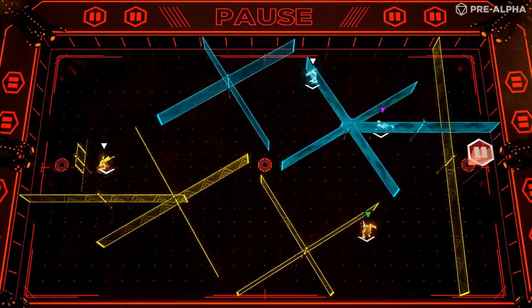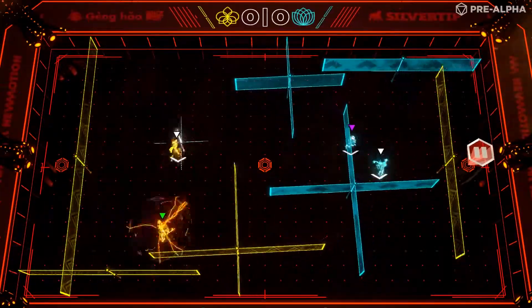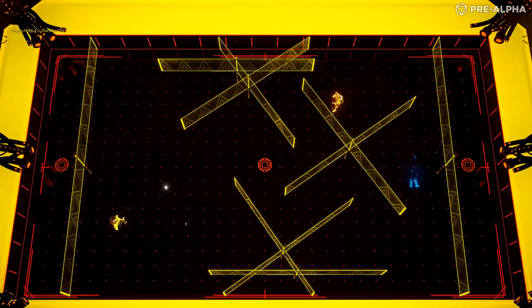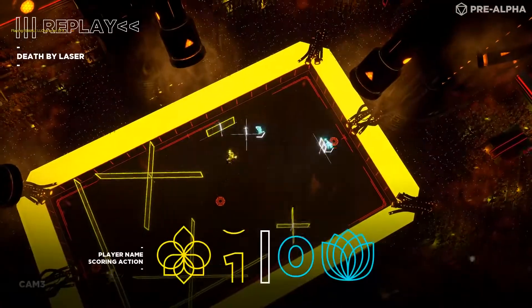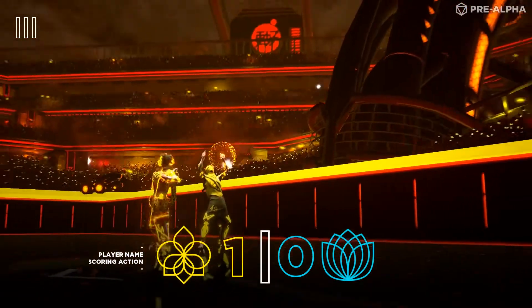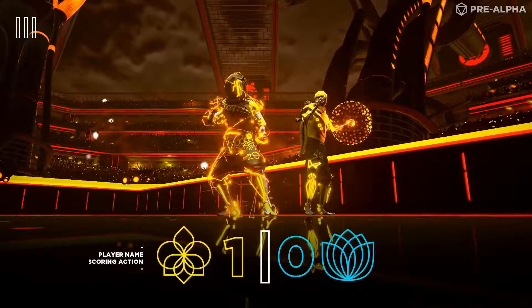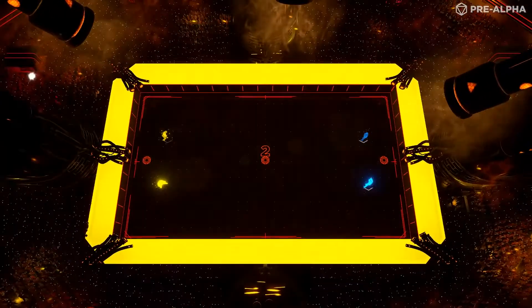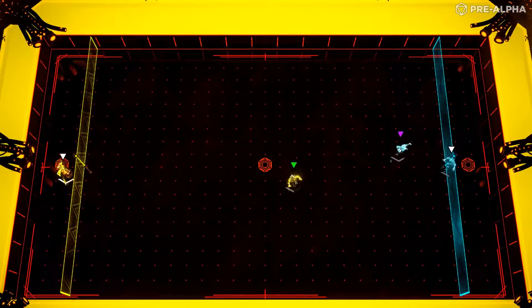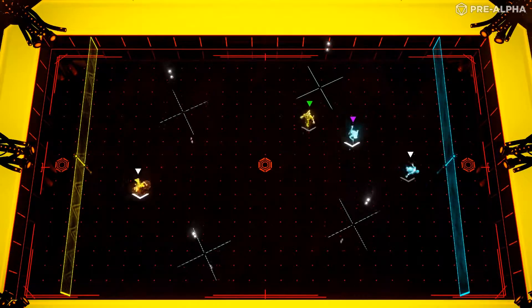To explain the steal mechanic, we have to understand the primary mechanic by which you win matches. As the match plays out, various shapes will begin to appear on the map in a neutral color with a power prism at the center. The first player to run across the power prism activates the shape, expanding its size, filling out its dimensions, and turning it to your team's color as it moves in a set pattern on the map. If an enemy player touches one of your walls, they explode, and vice versa.